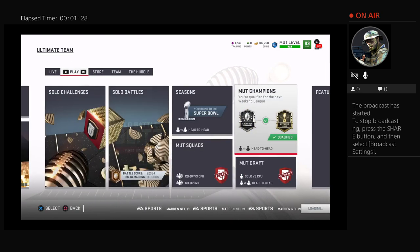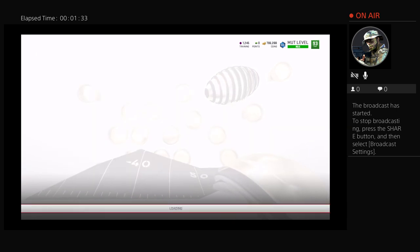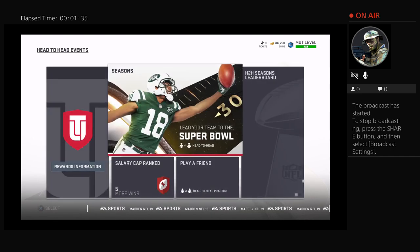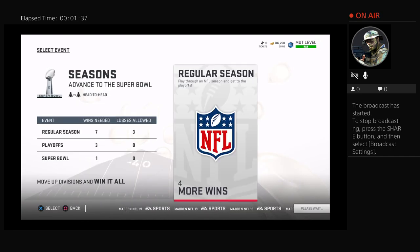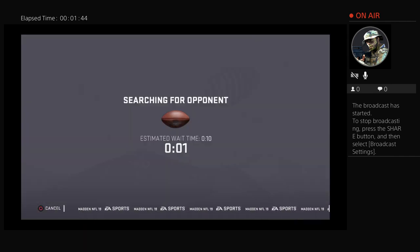After this gameplay it's just going to be a season mode, and I'm probably going to sell TY Hilton because I'm going to keep Tyreek Hill. I'm pretty sure Tyreek Hill is getting either a Blitz promo card or a Christmas card.